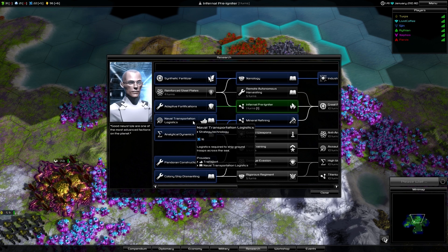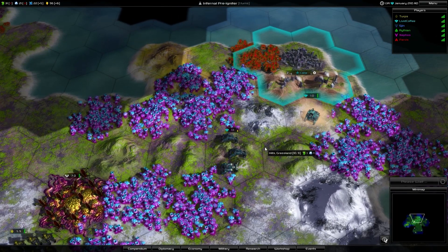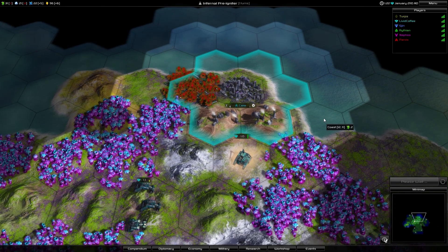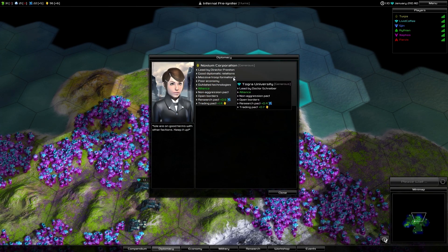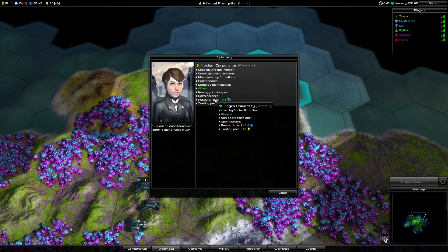I researched that first. Oh, you've already got that, okay. Have you got industrial automation? I don't think we share techs like that - I think we just get a bonus to research or something. We've got good diplomatic relations and massive troop formations. Research techs gives you all like plus 0.6 science. It's based on whoever has the worst science getting the better deal. We've got a trading pact, which is giving income to each other as well, which is nice.